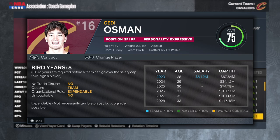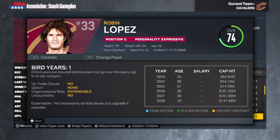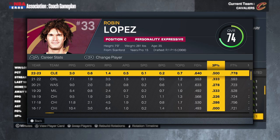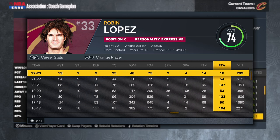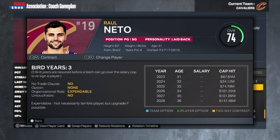The same goes for Cedi Osman — 28 years old, not a big part of the rotation, team option for next season at just under 7 million. We'll probably pick that up and then trade him. Then we got Robin Lopez, 35 years old on an expiring deal, 74 overall — he's not much of a three-point shooter and I want a backup five who can space the floor. I'm definitely not bringing back Robin Lopez. I'm going to breeze past the rest — Dean Wade, Danny Green, Dylan Windler, Sam Merrill — most of these guys are older and won't progress much in 2K.